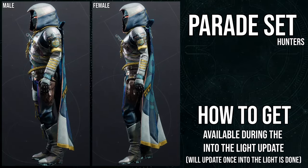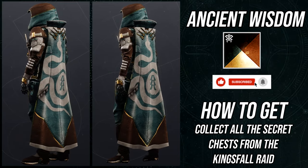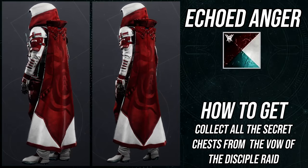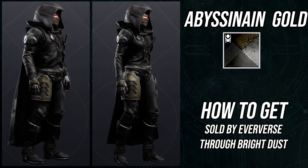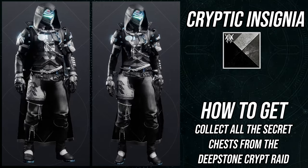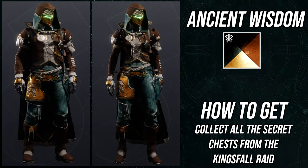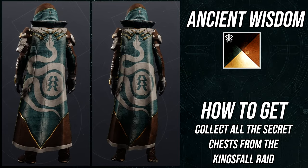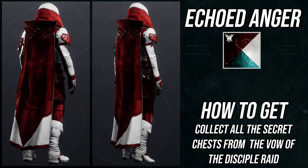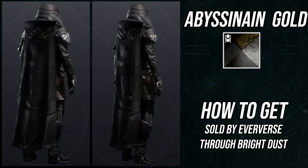Let me know what you guys think about the armor. As for how it shaders, I think it shaders really, really well. There are a few pieces where I'm like, whatever — but for Ancient Wisdom I really don't mind it. I'm going to show you all the colors, but I want to talk specifically about Cryptic Insignia — I think that's a really great shader. Abyssinian Gold is another good one because it shows a lot of the armor pieces. With Abyssinian Gold, the armor pieces come out brown, and for the Hunters the pieces I actually notice as armor are: the thigh armor on the left side, a metal plate on the top of the hands, the helmet, and the blade on the chest piece. A lot of the rest is cloth, which personally I really like.